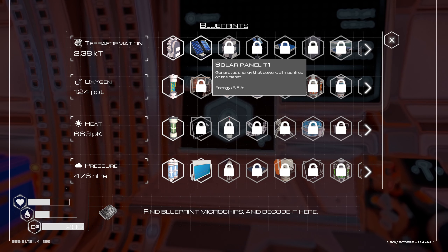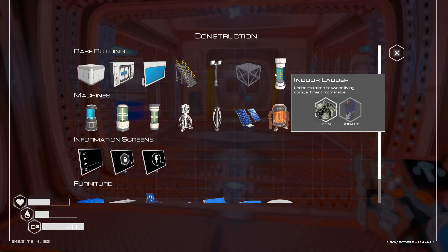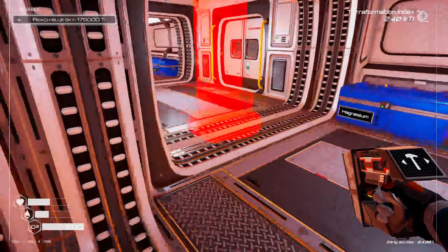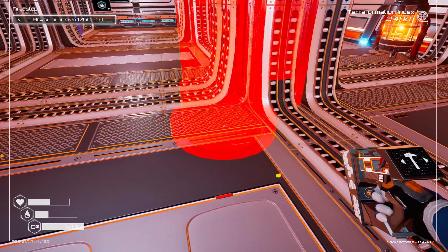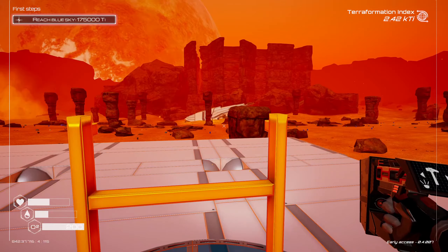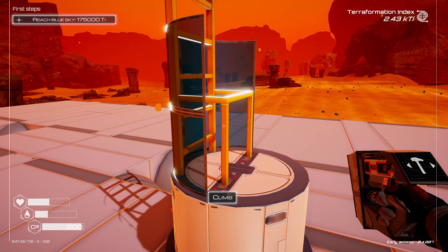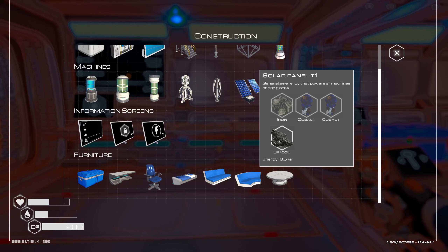First thing, we want better power with solar panels, but I want to put them on the roof, so we're going to use an indoor ladder to get up there. We need iron and cobalt for the ladder. I'm going to put it here so as you come in you can run straight up to the roof. Up top, we're going to get rid of this wind power because it's very inefficient, and start doing solar panels — iron, cobalt, and silicon.